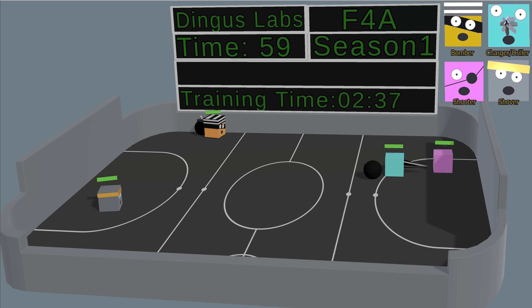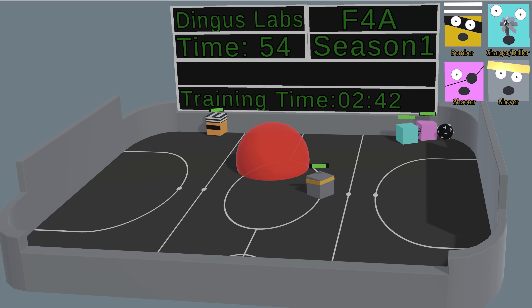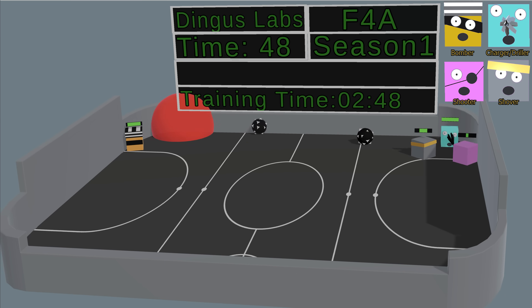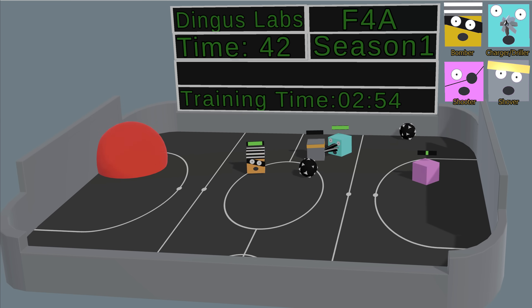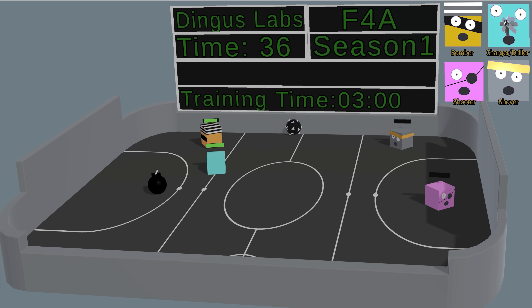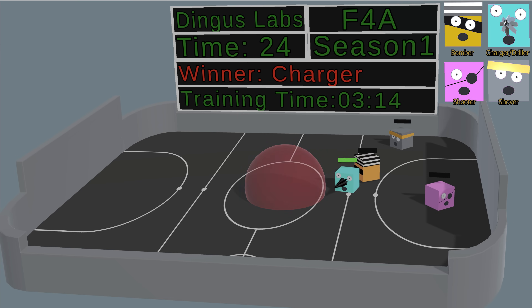Round four. Driller is now going for Shooter right away, no damage to speak of so far. Bomber did manage to get Shover, and Shover now wants into this three-on-three. Shooter is not having a good time, but Driller is really doing away with Shover here. Okay, he's at full health — I think he's just going to have a complete clean sweep here. I can't imagine him losing to Bomber. Bomber's not even trying to dodge; he's too busy just trying to score his points with his bomb. Maybe the negative reward value for getting hurt needs to be increased. That's another win for Charger.